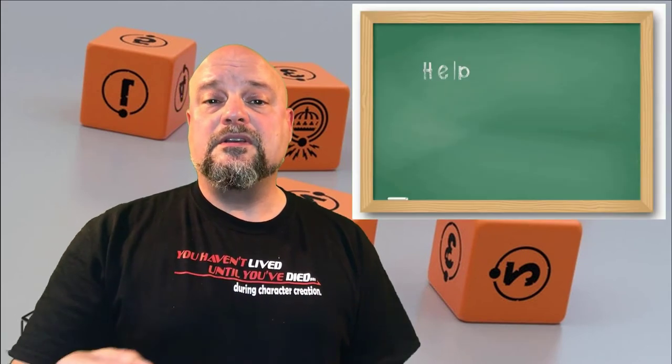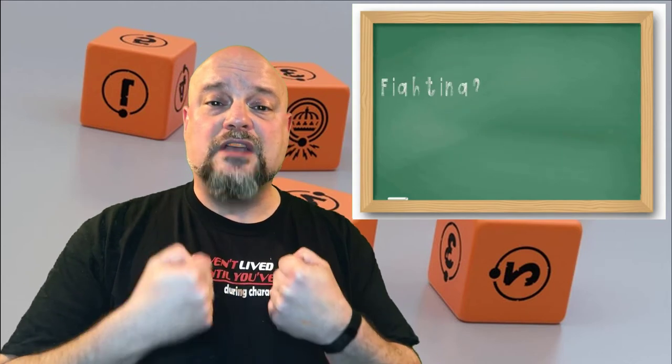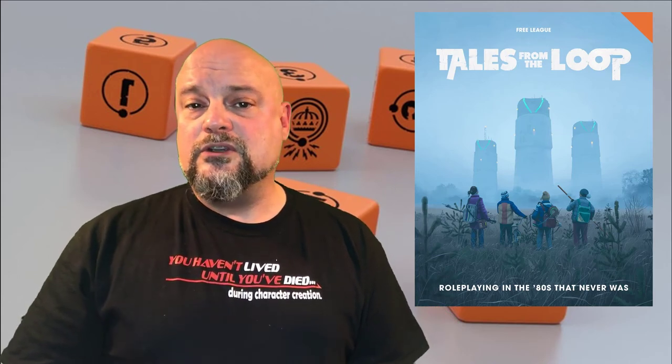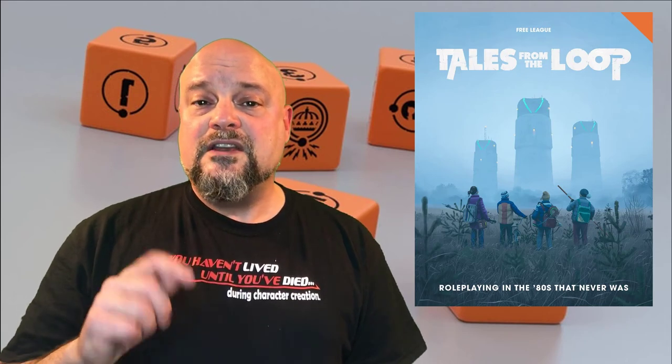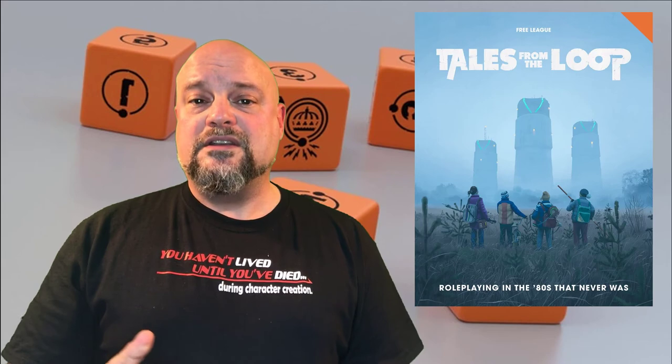Kids can help each other — describing how their character helps another may add one die to the pool of the rolling character. Kids fighting against each other roll separate pools, and whoever rolls the most successes wins. Tales from the Loop: Roleplaying in an 80s that never was. I was actually roleplaying in the 80s, but I think it's safer for all of us if we don't talk about it. If you think you might like this system, take a look at Mutant Year Zero and Coriolis — both also published by Modiphius Games and using something very similar. Thanks for watching. If you have any thoughts or criticisms, please leave them in the comments below. Like the series? Subscribe. Until next time, I'm Rex Celestes, the Chicago Geek Guy, with my special guest star Trinity. And that's how we roll.